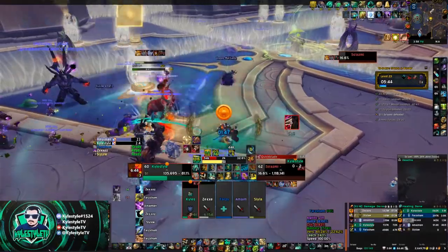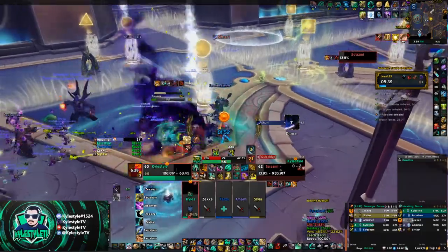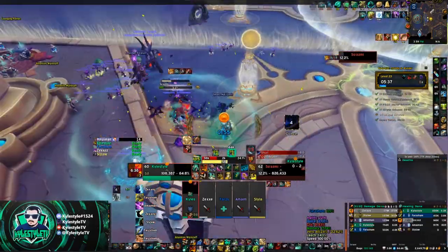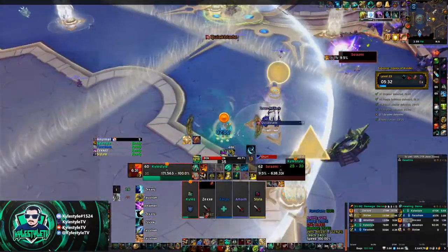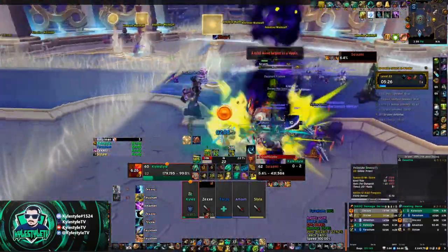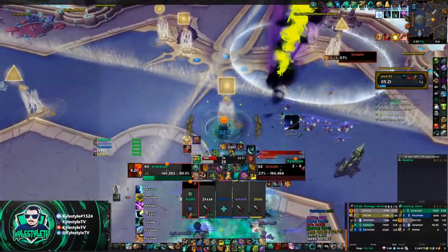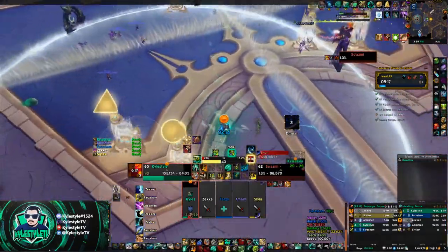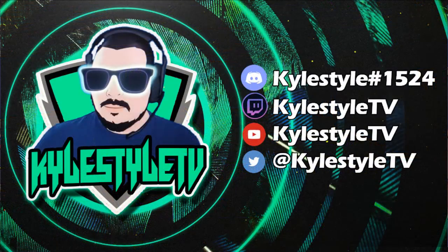That's it for this TLDR guide. It's a lot shorter than my in-depth guide, which ended up being like an hour and 20 minutes. If you feel like you want more information on the opener, why we chose talents, what other talent options you might choose, what other Soulbind options you might choose, or how utility and cooldowns come into play, you can check out the more in-depth guide — I'll put a link at the end of the video. Thanks so much for watching. If you enjoyed it, make sure to like, comment, subscribe. I'll hit you back up in the comments if you have any questions. See ya!